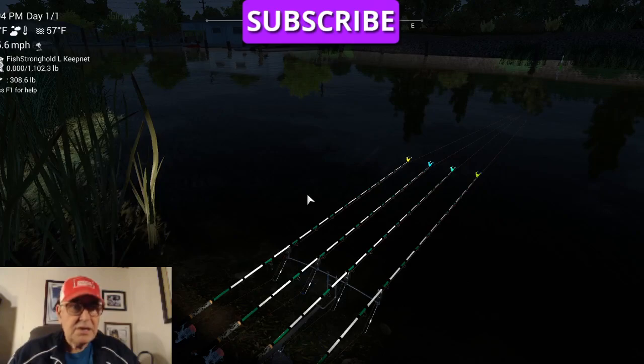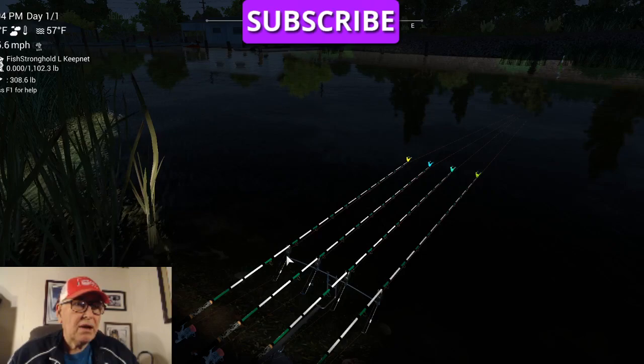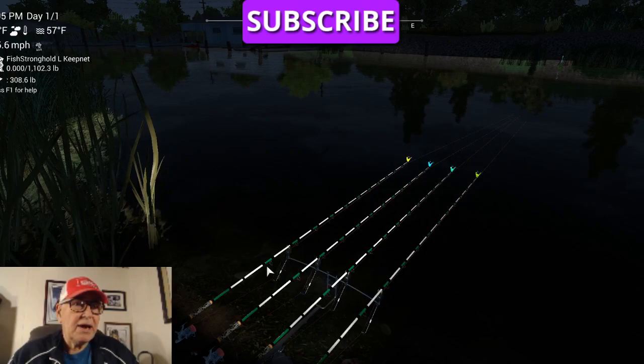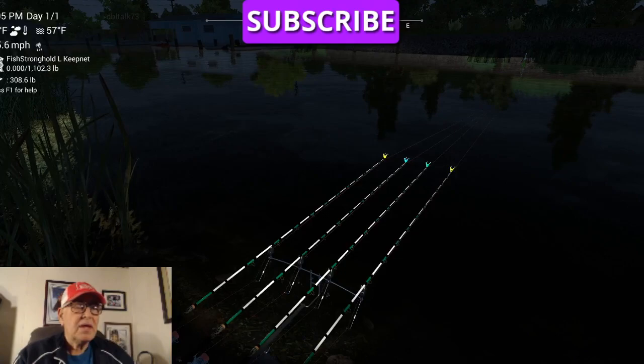This little part right here is called a spring arm. When that goes up and it's parallel and stays parallel to the rod, you've got a fish on. You don't have to wait until the rod tip bows or watch the line move. If that spring arm comes up with your light alarm going off, you know you've got a fish on. Just something to help you out.